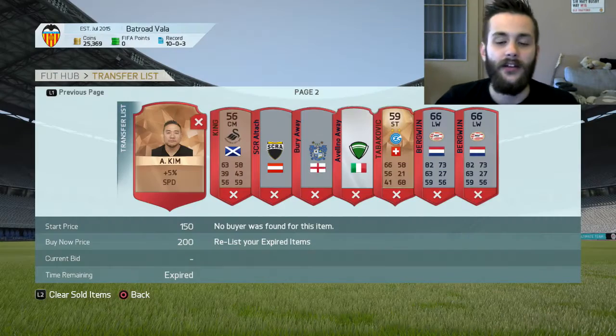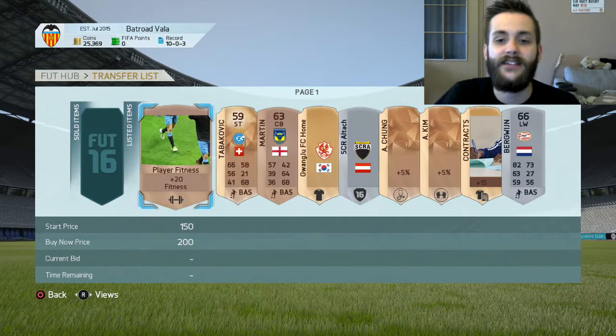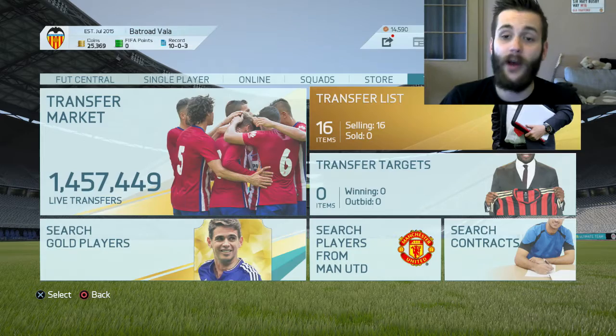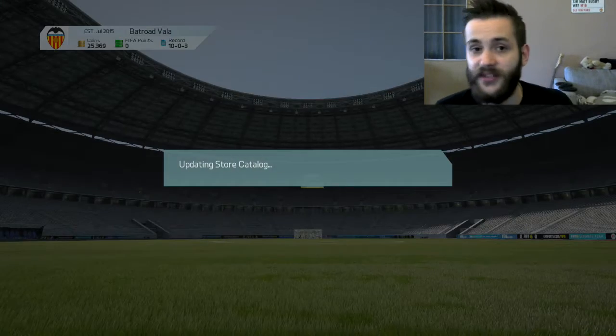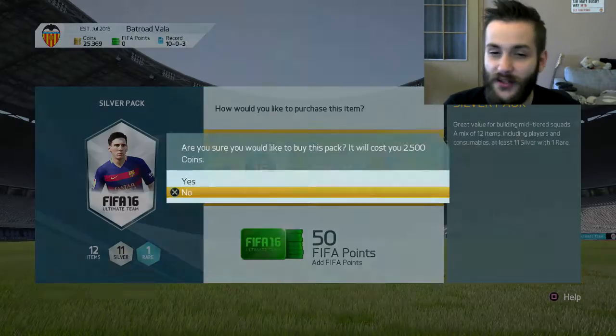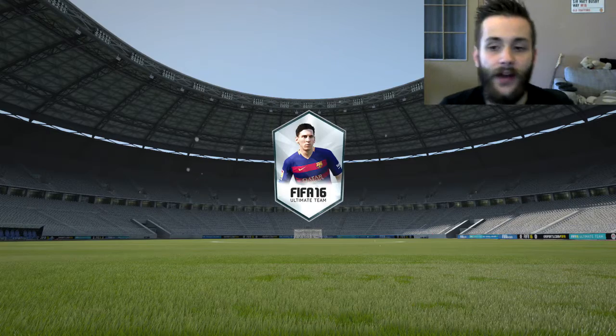That's why I basically re-listed everything that hasn't sold, except for fitness. I decided to start this episode with a silver pack, because sometimes you can get lucky. There are a lot of silver in-forms that would definitely boost our financial potential, and we're not losing really that much money when we fail on a pack.